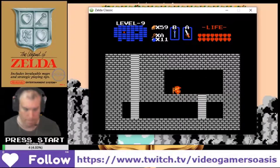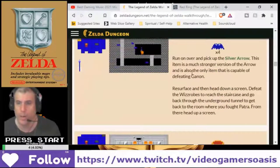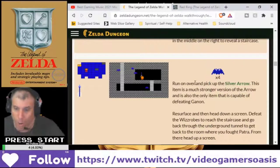Silver arrow! Got it! Once we got the silver arrow, what do we do? Run over and pick up the silver arrow! This item is a much stronger version of the arrow and is also the only item that is capable of defeating Ganon. The only item!